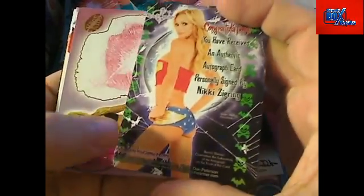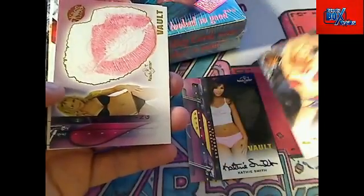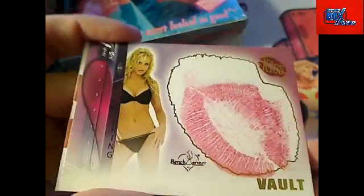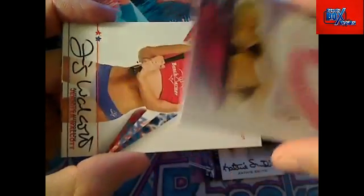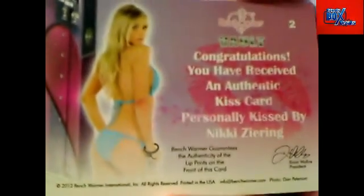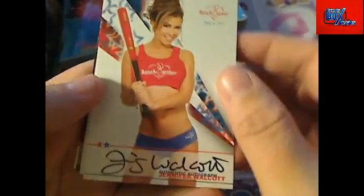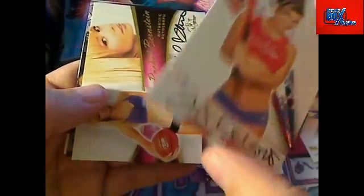And then the kiss card — these are awesome right here. Here's a kiss card — look at that, that is another Nikki Zering and that's a kiss card, which these are awesome. Then we've got a Jennifer Walcott autograph right here.